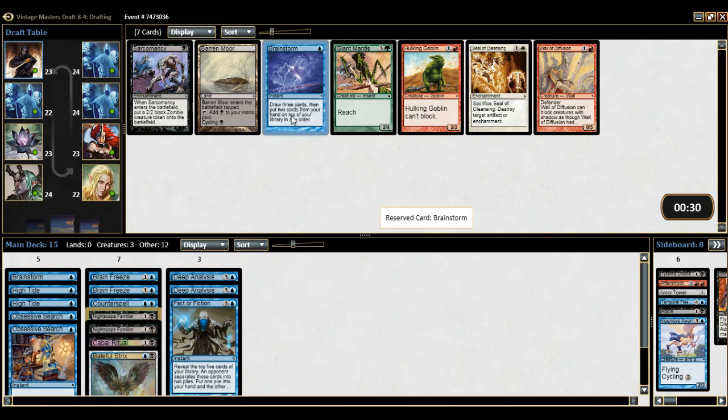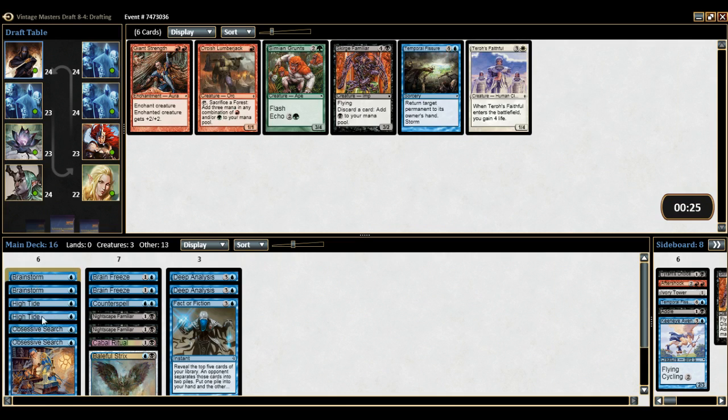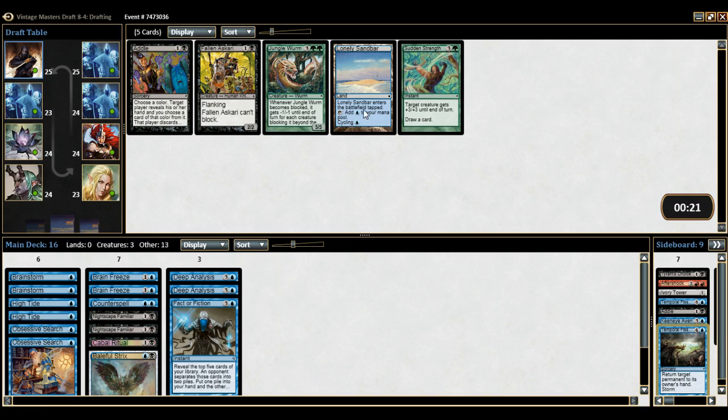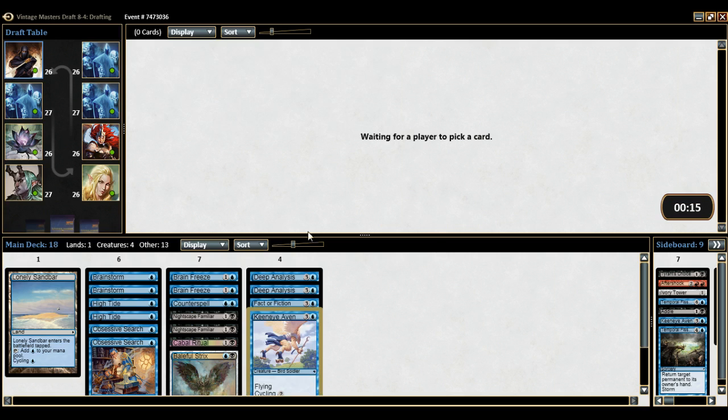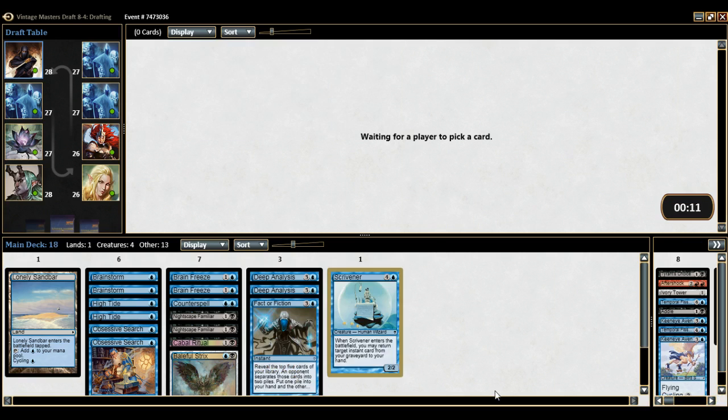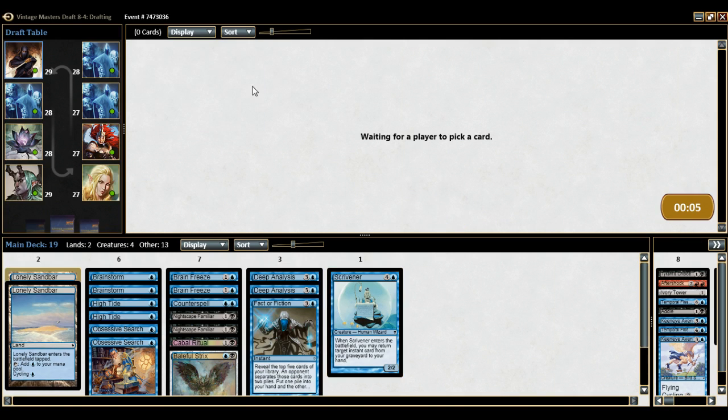We pick up another Brainstorm — draw effect, mana effect, mana effect, draw effect, draw effect, draw effect, kill effect, kill effect, Counterspell, mana effect — draw, draw, draw. So far it's awesome. Took a Temporal Fissure away. Lonely Sandbar is fine — cycling lands are always good. With the storm deck I usually try to run 16 lands instead of anything higher. You usually need like six lands to go off, it all depends. Scrivener is great for us here, as is another Lonely Sandbar. This is working out nicely.